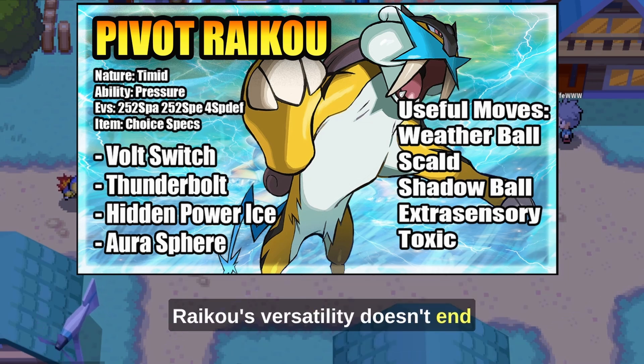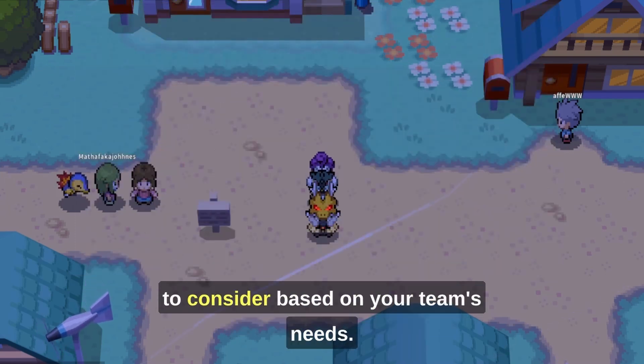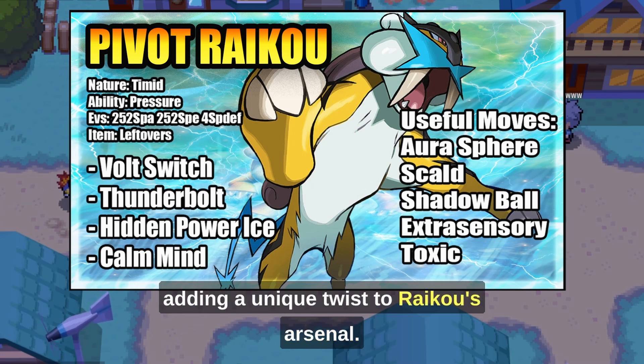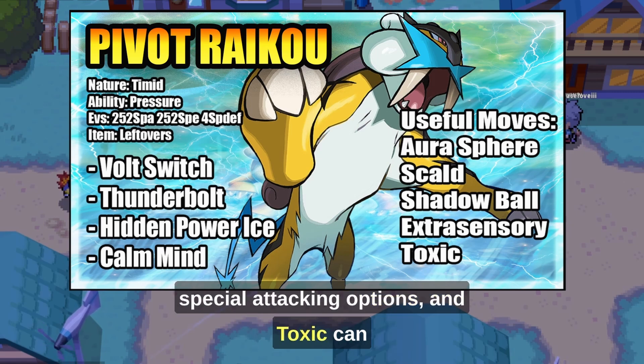Raikou's versatility doesn't end with the primary movesets — it has a range of other useful moves to consider based on your team's needs. Aura Sphere targets Rock and Steel types. Scald offers a chance to burn opponents, adding a unique twist to Raikou's arsenal. Shadow Ball and Extra Sensory provide additional special attacking options.